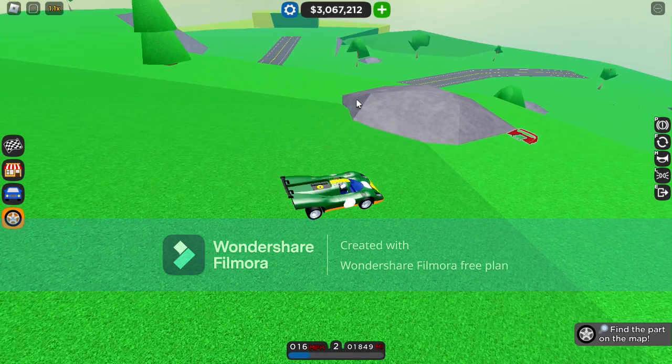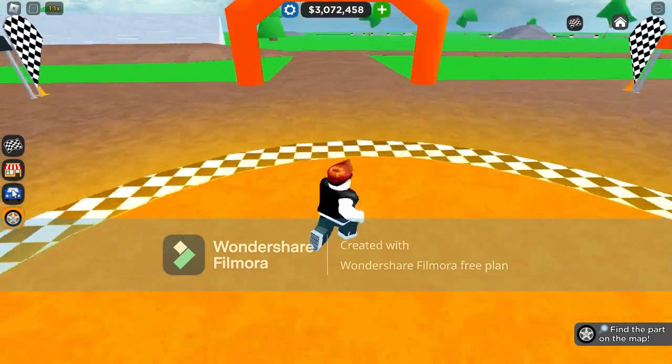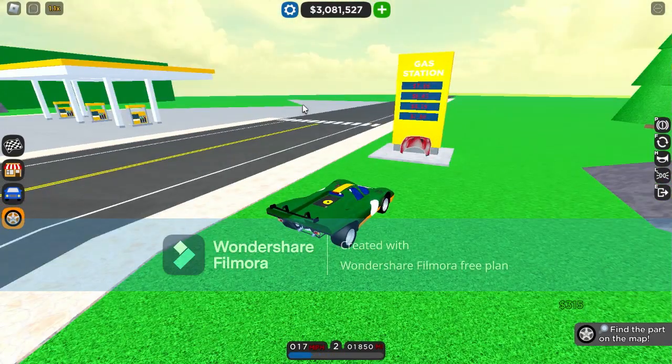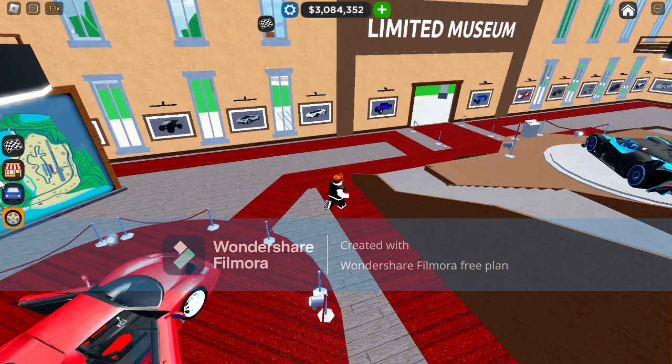Okay, this looks like the engine cover. It has to be, like, at the gas station. Jeez, that's a high gas price of seven, eight. To end of the episode, let's get it for 150 runs.